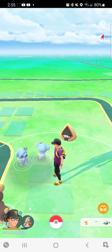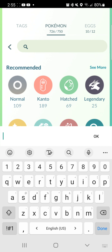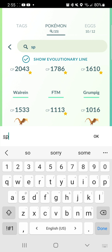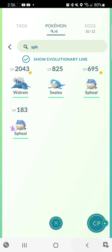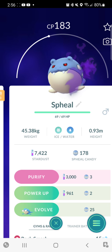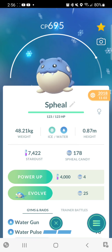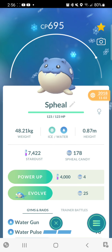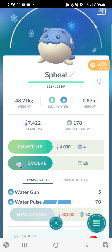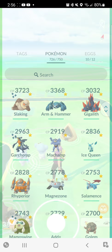There's also a Spheal wearing a wreath around it. Spheal looks like this - excuse my shiny shadow one. It looks like this but it had a sort of wreath around it, kind of a Christmas style.